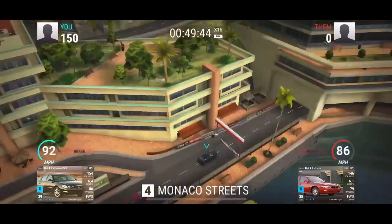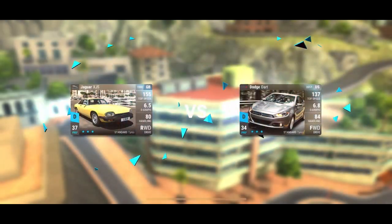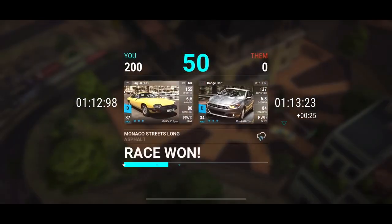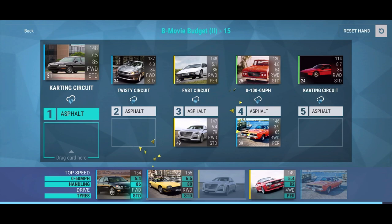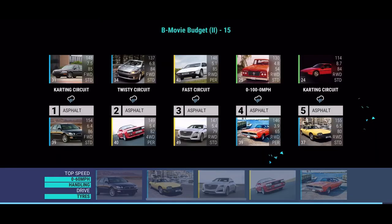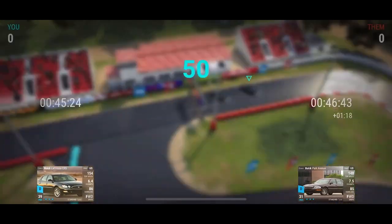I actually do have the Sabre, though — that's interesting. I'd only get 61-79 on it; it has 79 handling while the Park Avenue and the LaCrosse both have much higher handling in the 85s and 86. The LaCrosse has 86 but I just have that one stock anyway — I haven't had a use for it and I don't think it would be too useful. It does have some good 0-60 though, so maybe it'll be key in a future round.